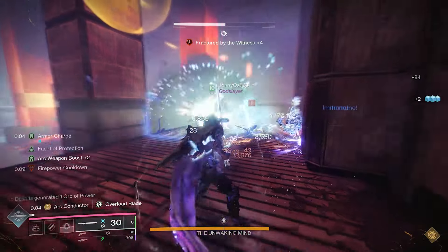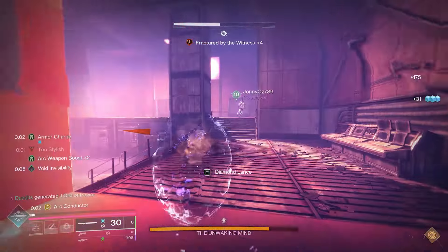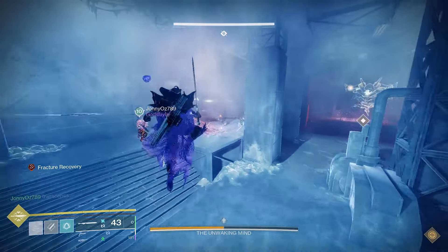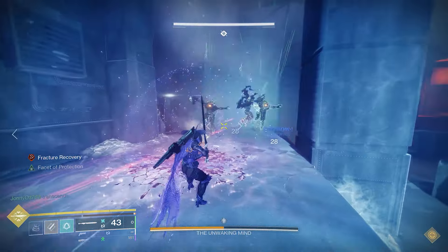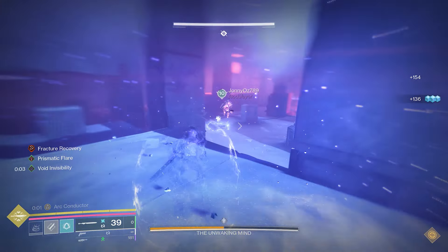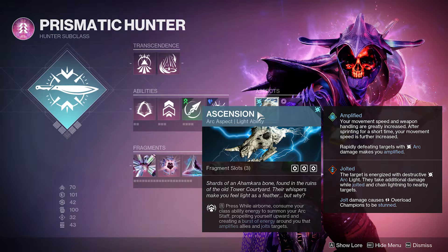This clip is when we were doing the co-op missions. These were around 2025, or something like that, where we were well under-leveled. And this little setup was an absolute lifesaver. Being able to go invisible and jolt — chain lightning on all the targets that come near you as well. It's really, really good.